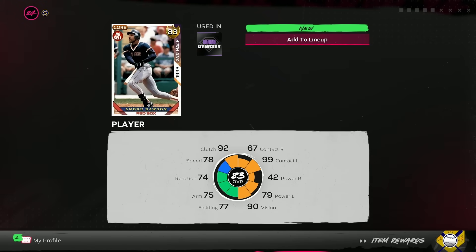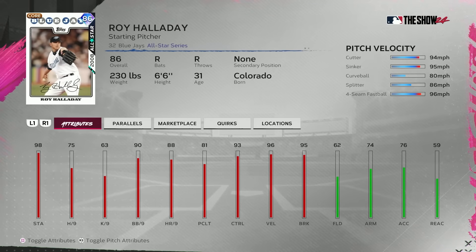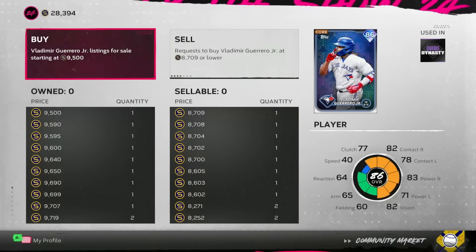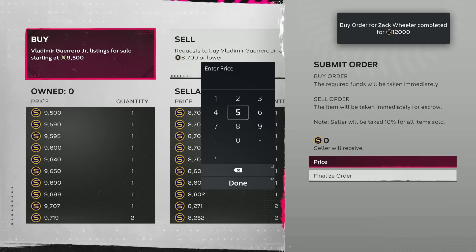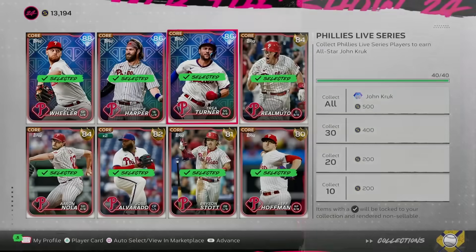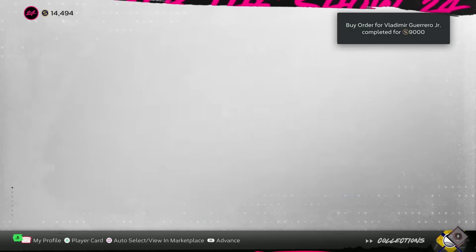Red Sox: Kenley Jansen at 700 stubs locks him in and finishes the team for the 83 Andre Dawson. Blue Jays are another collection I want to complete where you get a diamond reward — the 86 Roy Halladay. His sinker and cutter both have 99 control and he has 90 control on the curveball, so he's a diamond I actually want to use. Beau Bichette and Vladdy Jr. are only about 10,000 on the marketplace, so we'll put buy orders in. Buy order on Zach Wheeler went through, so we'll unlock John Kruk while we wait on the Blue Jays.